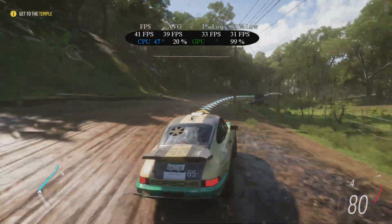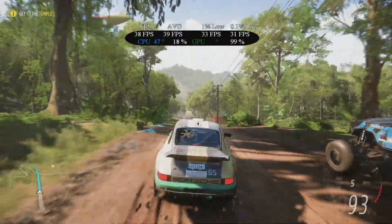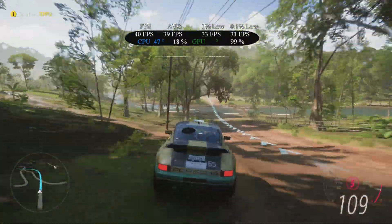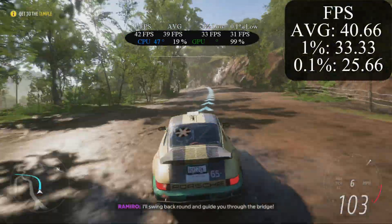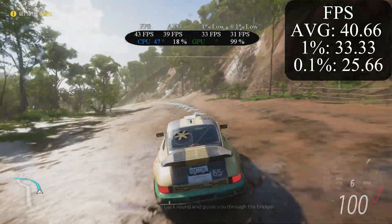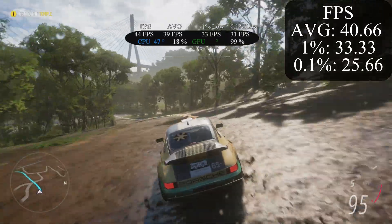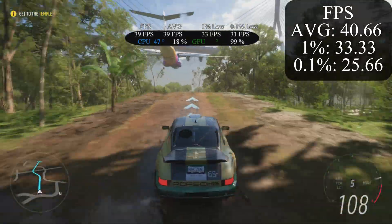We actually managed to get Forza Horizon 5 running, and despite all the failures in the other games, it ran very smoothly. At 1080p low settings, we averaged 40 FPS — that's a whole 10 more than 30. But 1% lows were 33 and 0.1% was 25. A smooth experience. A great start. Kind of.